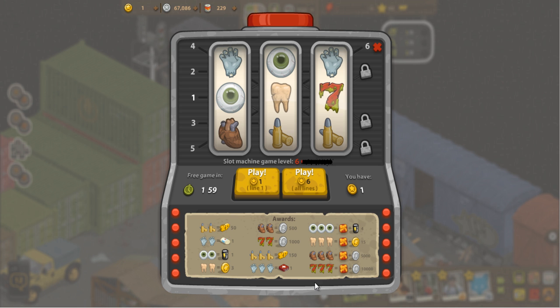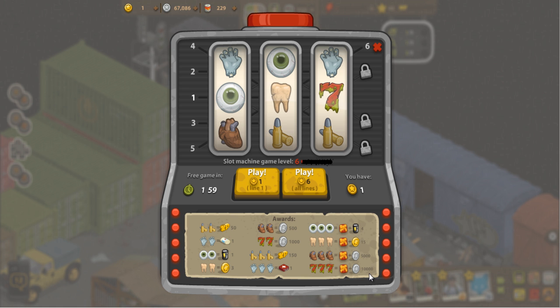The slot machine has a nice list of everything you can possibly obtain from it, and the more you play it the more lucrative it becomes. I highly recommend using as many coins as you have on playing this machine whenever you can, because it will level up and as it levels up these locks come off, allowing you to get different ways of getting items. The win patterns work like: straight across, straight across, straight across — and then diagonals.